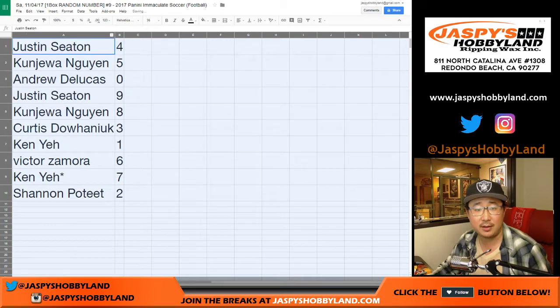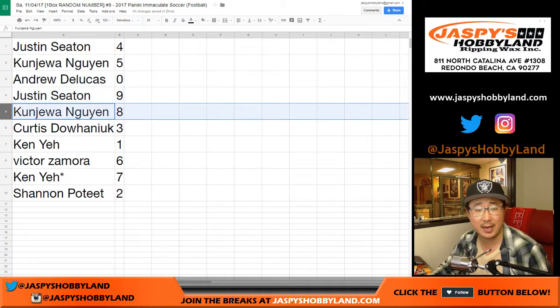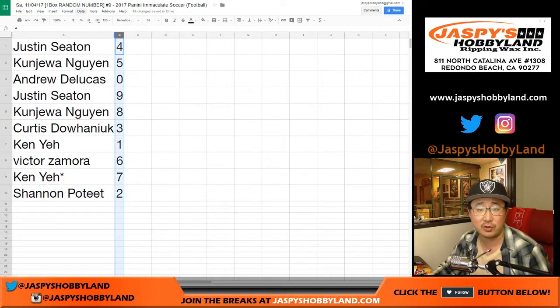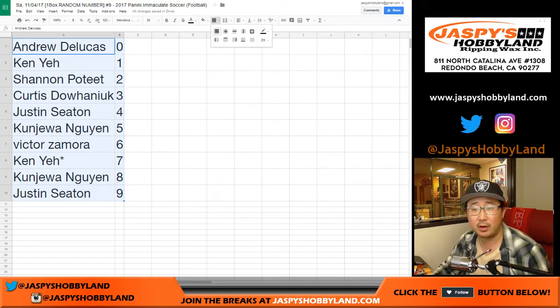So Justin, you have four. Kajua with five. DeLucas, you got zero. Justin with nine. Kajua with eight. Curtis, you got three. Ken with one. Victor with six. Ken with your last spot. Mojo, seven. Shannon with two. There we go.